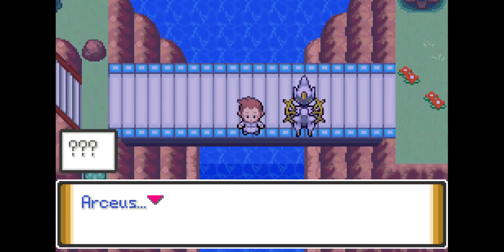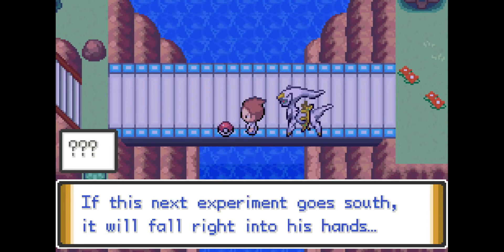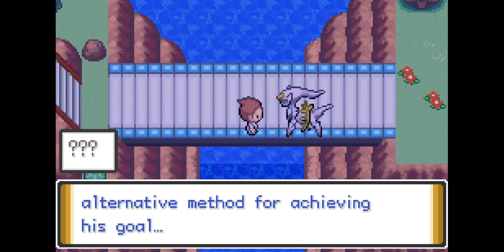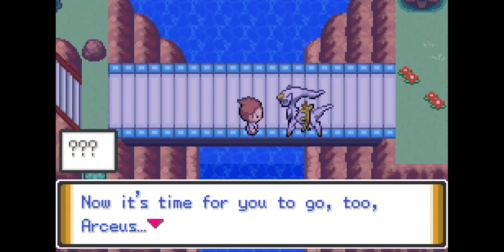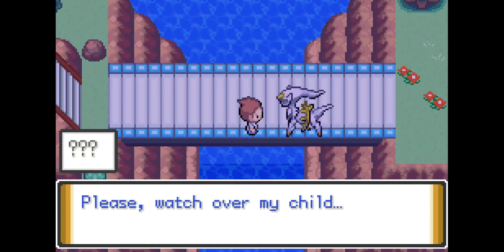Sixteen years ago. A researcher speaks: 'Arceus, I fear my time is almost up. This Pokemon — if this next experiment goes south, it will fall right into his hands. I told him using its power is dangerous, but without my guidance, I worry he'll settle on it as an alternative method for achieving his goal. And that's why I need to do this.' Now it's time for you to go, Arceus! Jump! There's no point in you sticking around any longer. Get out of here! Please, just promise me one thing — watch over my child.